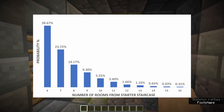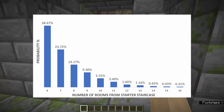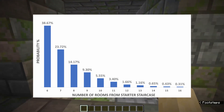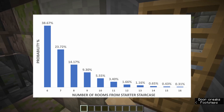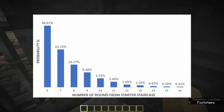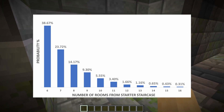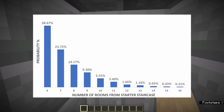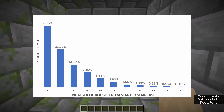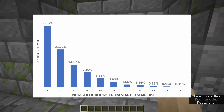What we are looking at here is a chart that visualizes the number of rooms away from the starter staircase related to the probability of finding the end portal at that distance. For example, if traveling down one of the branches and you are in the sixth room from the starter staircase, there is a 38.67% chance of that room being the portal room. Likewise, if you are in the ninth room, there is a 9.3% chance. As you can see, the likelihood of finding a portal room drops sharply the further you travel from the starter staircase. Since these probabilities are additive, there is more than a 90% chance that the portal room will be located within 10 rooms of the starter staircase. It is also important to point out that this chart starts at 6, meaning Boland's findings indicate it is not possible for the portal room to be closer than 6 rooms from the starter staircase.